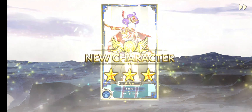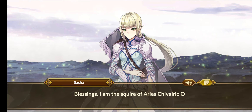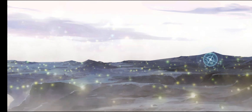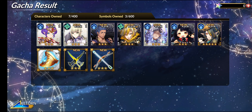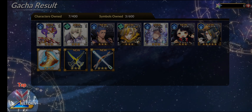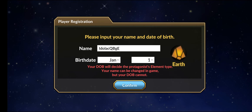This is the first multi-summon you get right off the bat when you start a new account. The hero units I managed to get include Shasha, Boozer, Rakil — these are new hero units. I actually got so many hero units, and one 5-star nat hero unit visible right here. Then you can click Return and proceed to play through the content.